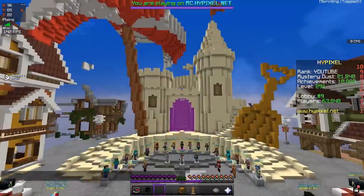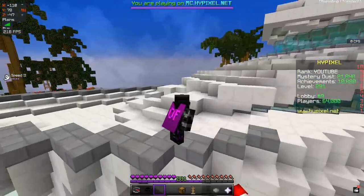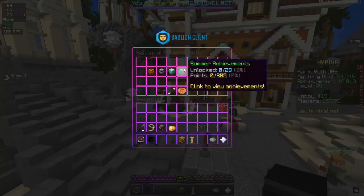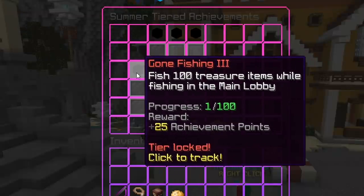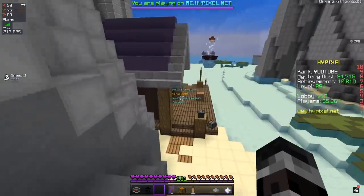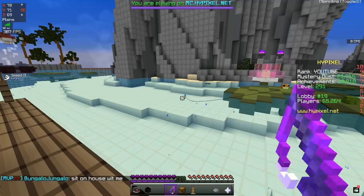You go to the main lobby — BAM! Giant sandcastle, huge umbrella that kinda looks like a mushroom infestation. Simon's parked his yacht at the west end of the lobby, just like a typical summer vacation. Apparently there are summer-only limited-time achievements you can unlock, and one of them is called Gone Fishing — you need to catch 100 treasure items while fishing in the main lobby. You go over by the parkour, down to the fishing hide, pick up the fishing rod, cast it, and fish.